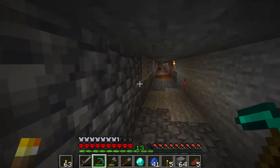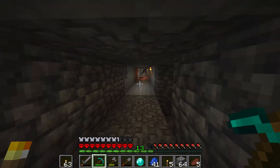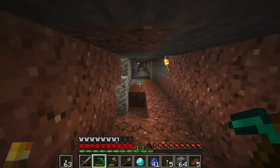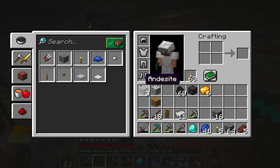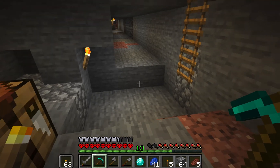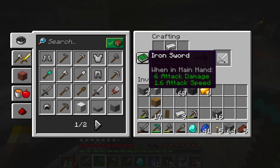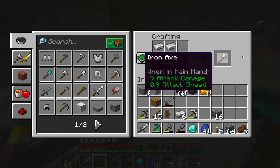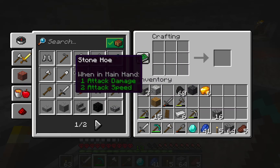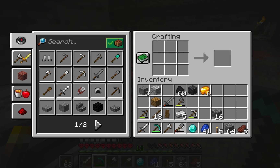Let's just go over to the old furnace, pick up the extra iron, and put the iron in the furnace. We should also make a sword because we only have a stone sword, and also an axe and a shovel. We could make a diamond shovel but it's just a waste of a diamond and I don't really use shovels that much.